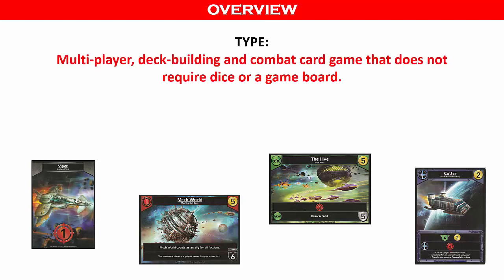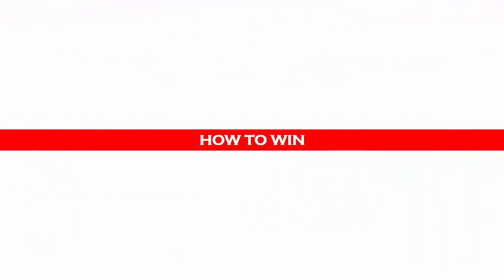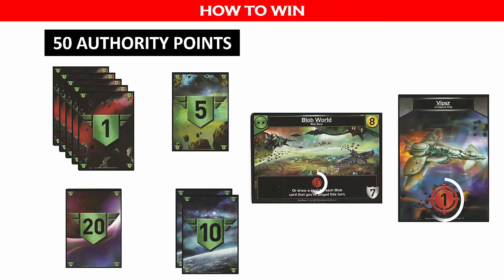Star Realms is a multiplayer deck building and combat card game that does not require dice or a game board. Thematically, this game takes place in a futuristic space setting with 4 competing alien factions using spaceships and space bases to fight for dominance and victory. Each player starts with 50 authority points which are tracked by numbered cards, essentially acting as hit points. You will be using the combat points of your ships and bases to inflict damage on your enemy to reduce their authority points to 0.